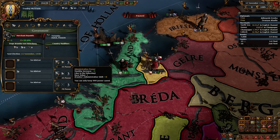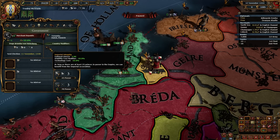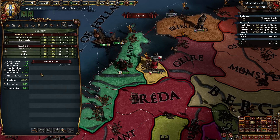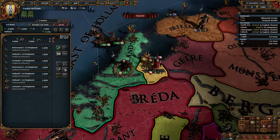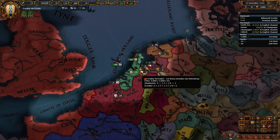Our ruler's pretty garbage, right? He starts off with 0-0-0. But we should - hey, we even get Imperial Integrity, nice. We should be able to either kill him by making him into a leader, which we will, or we'll just vote him. He actually came out 3-2, that's pretty good. We're totally gonna fabricate a claim on you Utrecht, just so you know.